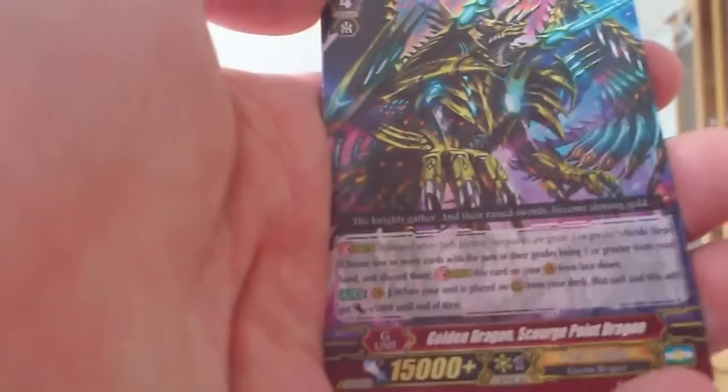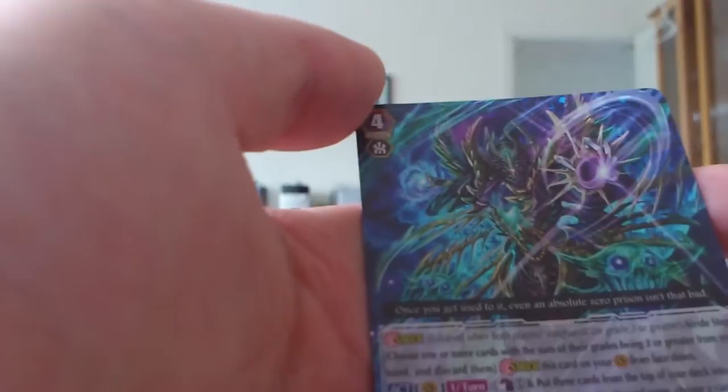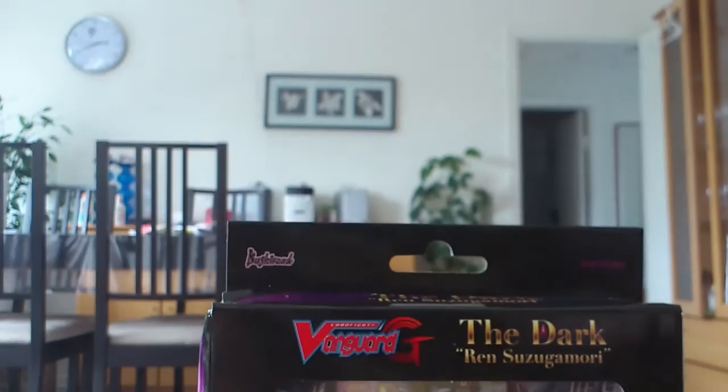Golden Dragon. Scourge Point Dragon. Deforestation Mutant Deity. Jagged Devil. Ice Prison Hades Deity Cocutus Negative. Destruction Tyrant Arc Raider. Dark Knight Ephnicion. Interdimensional Dragon. Epoch Maker Dragon.